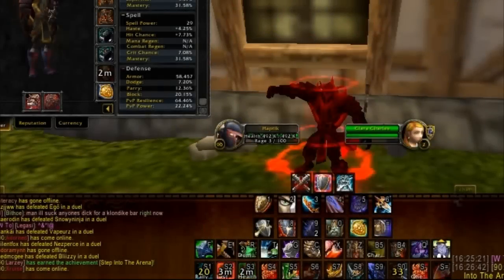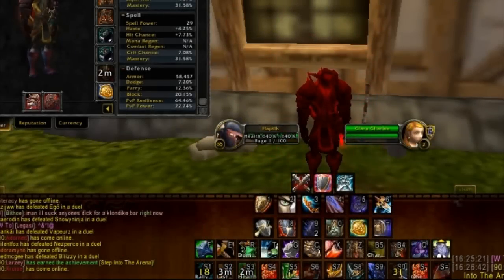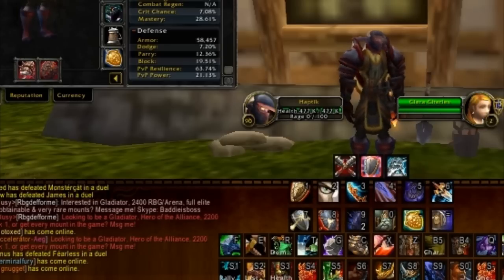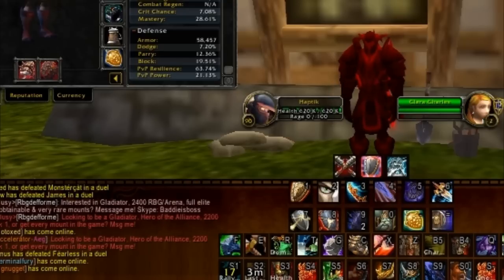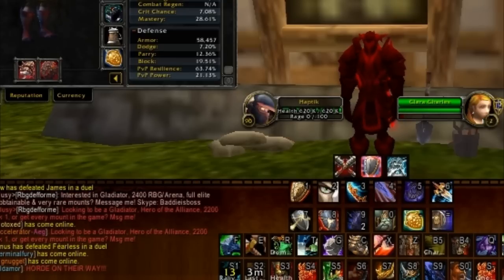Warlocks. The nice feature of having a PvP trinket is that you can use it in conjunction with your cooldowns to have an extreme amount of health to survive. But this is what I call burst survivability. When you use the Stamina trinket, you have more overall survivability, and you still have the benefit of having your cooldowns increase your health even more from the stamina you get from the trinket.